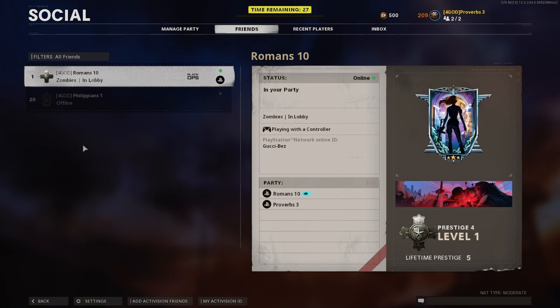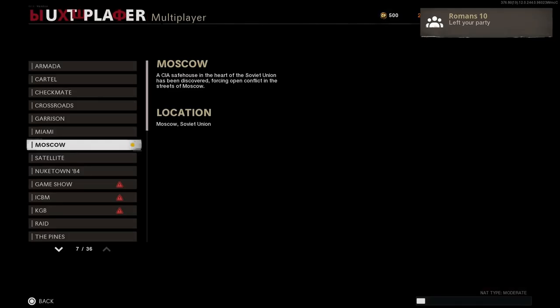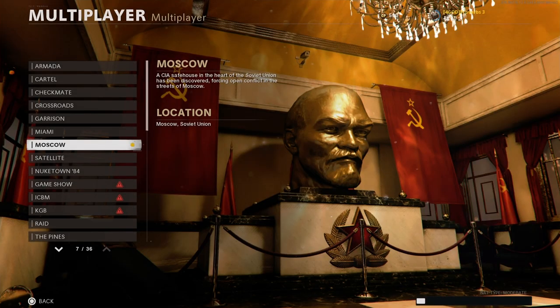Once the time remaining hits 27, your friend will need to leave the party alone. They will now need to rejoin your party quickly before you select the map, or you can just play solo.